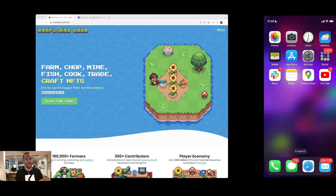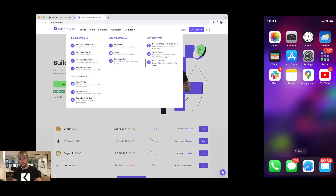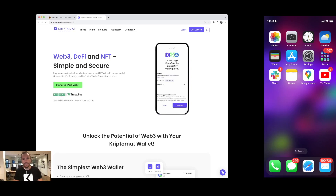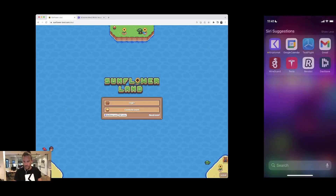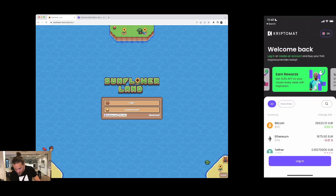I'm going to show you how you can use your credit card to start playing the game. I'm going to be using the Kryptomat app, which you can get at the following URL: kryptomat.io. There is a Web3 wallet which you download. I've already done that — once you download it and create an account, you can go to Sunflower Land.